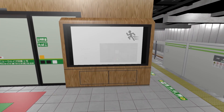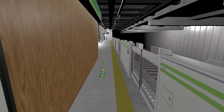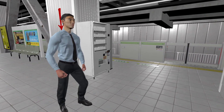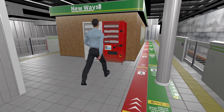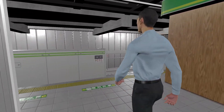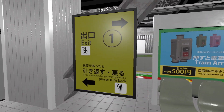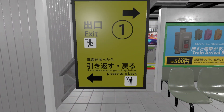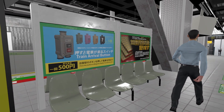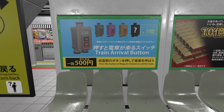Shift W to run. This is exit one. Even this guy seems like he's floating, just like us. We can walk through him — he's a figment of our imagination. If you notice any changes or irregularities, please turn back. Train arrival button: press the button at Megumo Station to call the train.